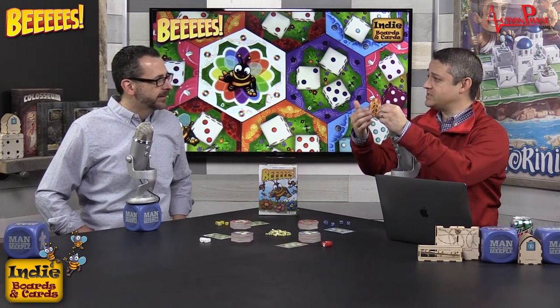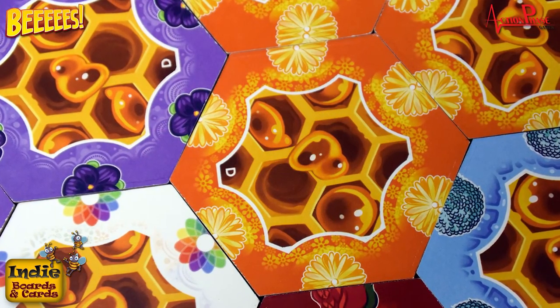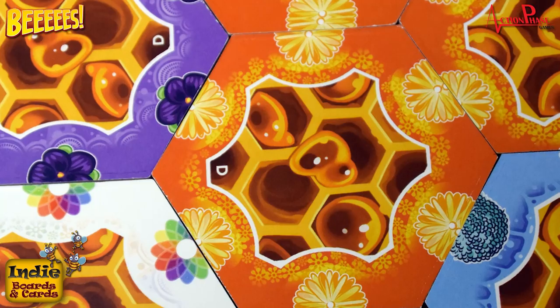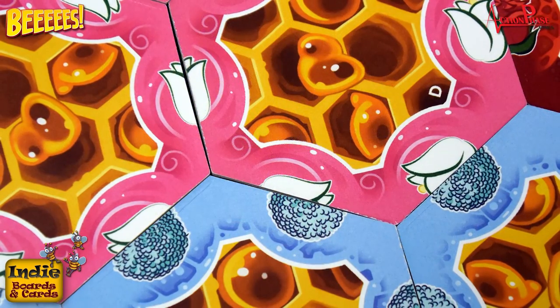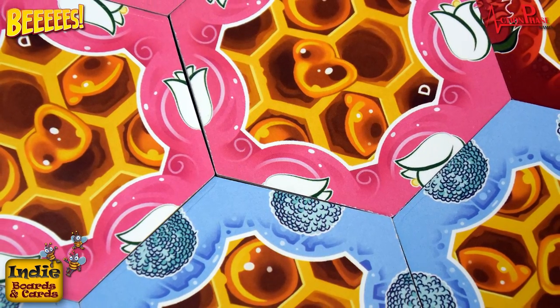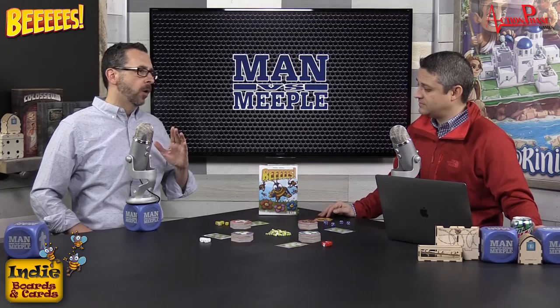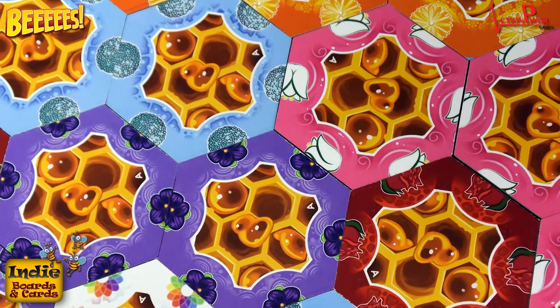When a tile is collected, the player flips it to the honeycomb side and starts building their beehive. This tile placement aspect is all about sets — you can place any color next to any color, but you're trying to group matching colors to score points. From the third tile onward, each new tile must touch two sides of existing tiles. At the end of the game, each connected same-color tile scores one victory point. Wild tiles connect to everything.